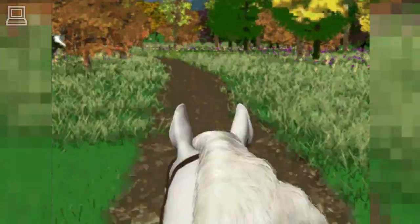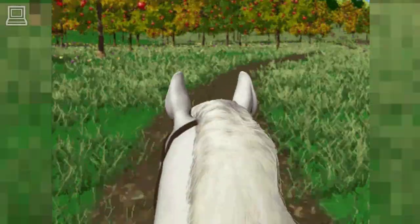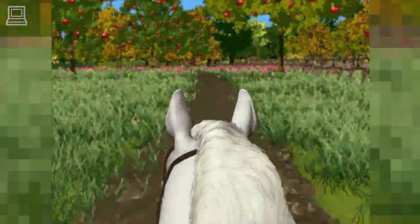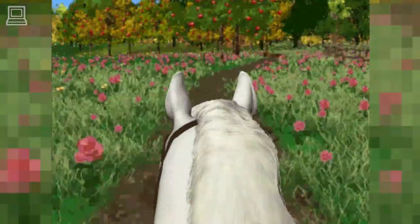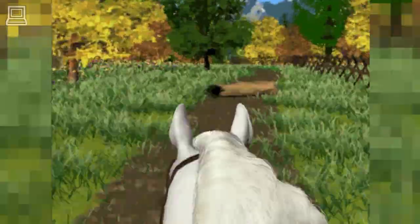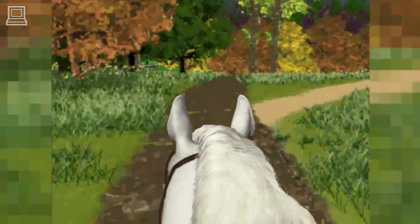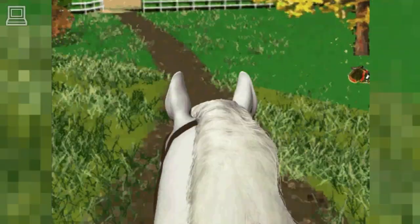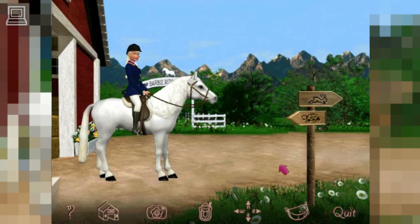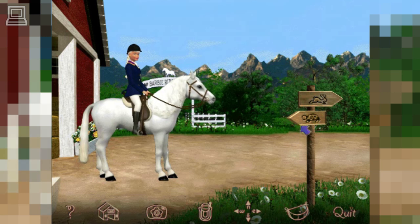Look at the cow. These apple trees are so neat. Those wildflowers are so beautiful. If you want to go to Rabbit Run Trail, turn your horse to the right, or go straight to return to the stable. When you're ready to ride, click on one of the trails on the signpost, or open the map and pick a trail. Let's hit the trail.